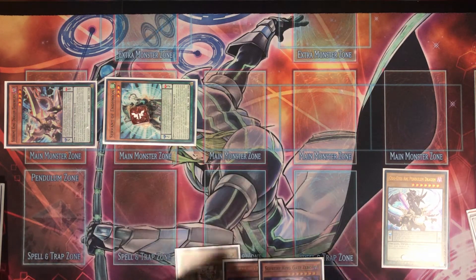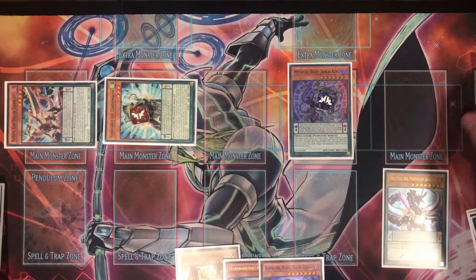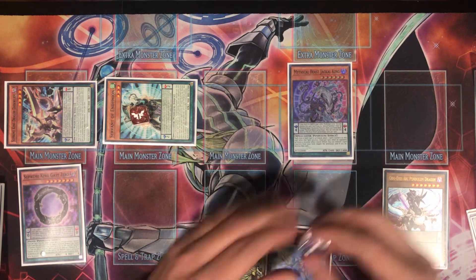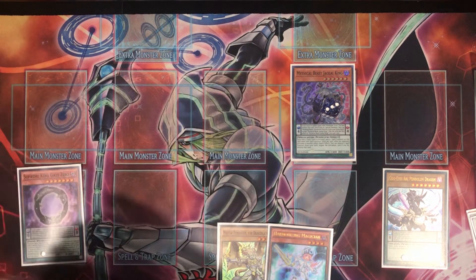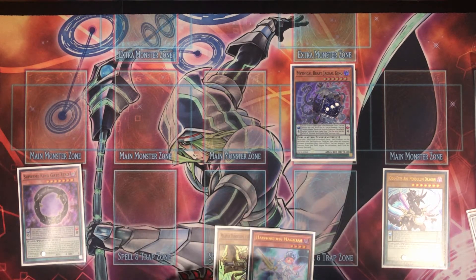This is the combo I talked about in the deck profile: if you can get to two monsters on board with Harmonizing in hand and two dragons — which we have because Master Pendulum is in hand — you're in a very good spot, and you can get there without a normal summon because Servant is just a hell of a card. We scale Gate Zero, Mythical Beast Jackal King can go to three, and we can play around Nibiru and Ash. We link these two and go into our Link 2 — the Cross-Sheep.